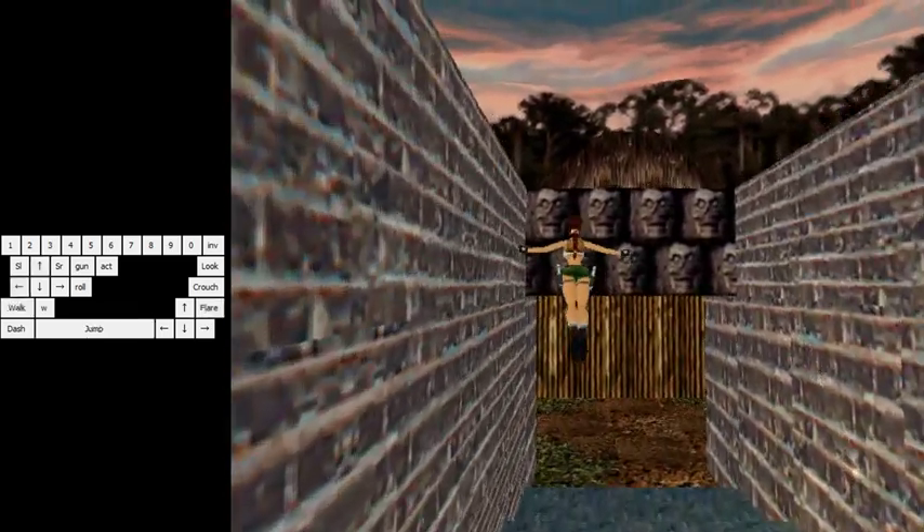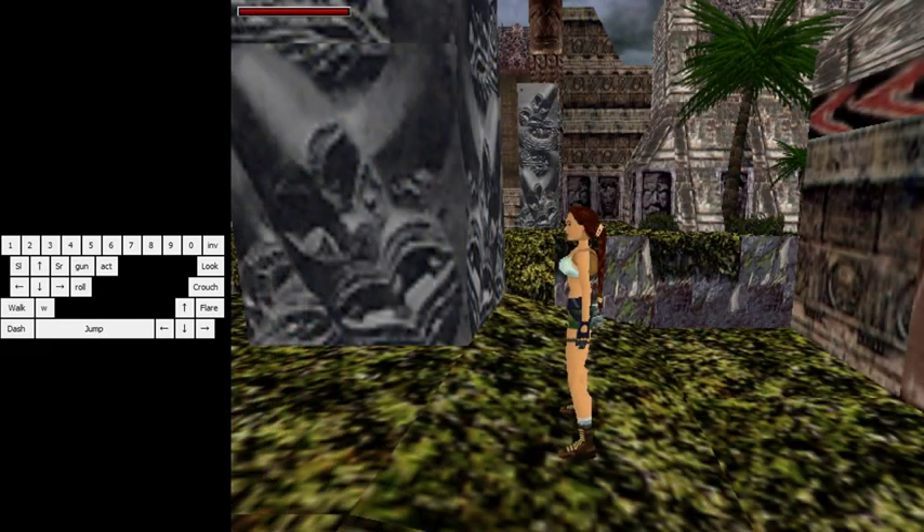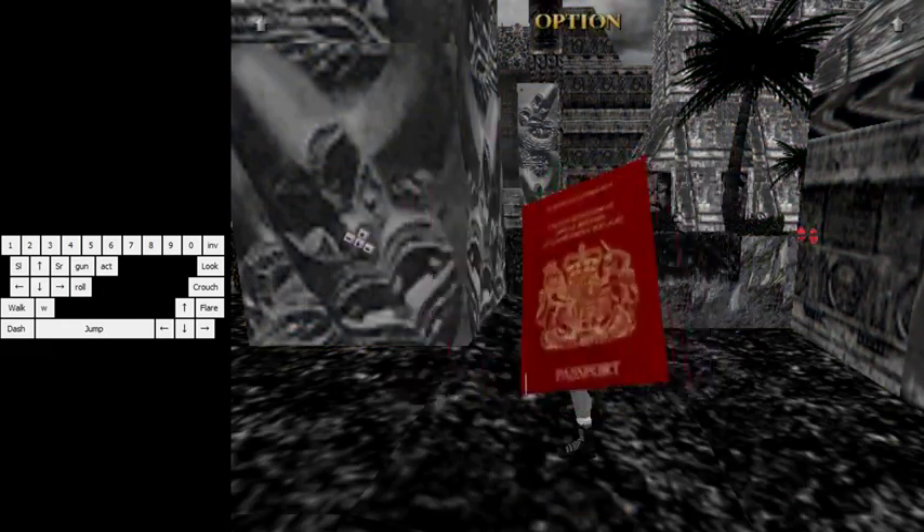What you do is: roll, press grab immediately, and hold roll immediately after. You don't want to hold the action button to grab — you want to tap grab so she grabs, then switch to roll again. So it's roll, tap grab, roll. And you will make it every time. This is how you skip the whole Crash Site. Then you do a flare cancel here, and you can sprint or dive roll or do whatever you want until the end.